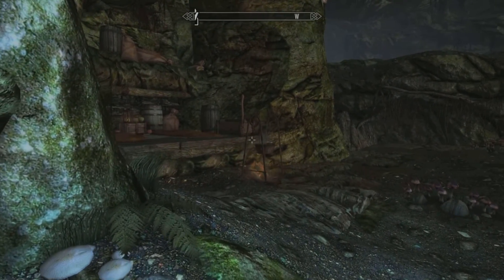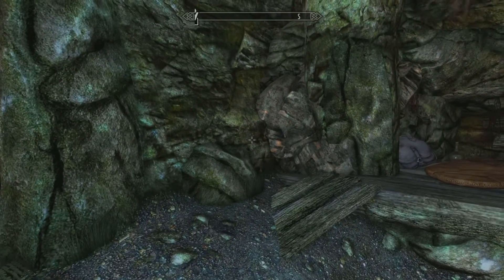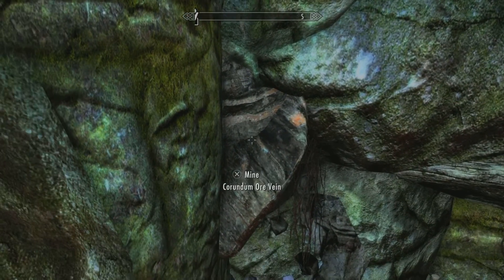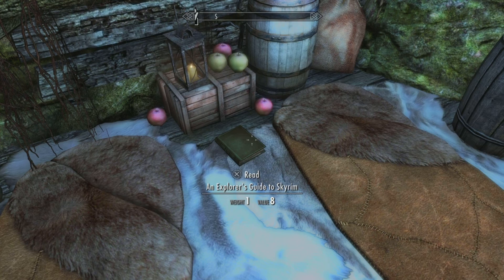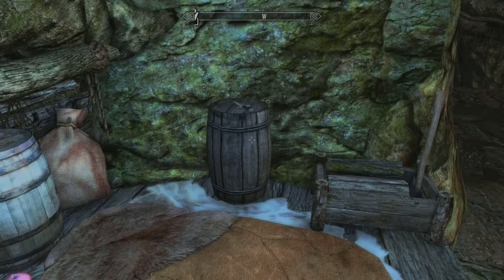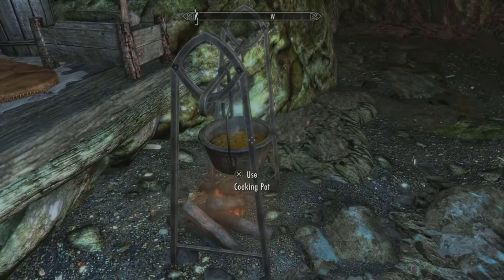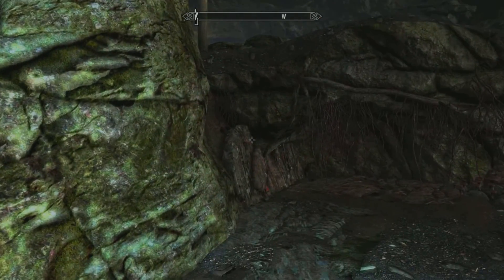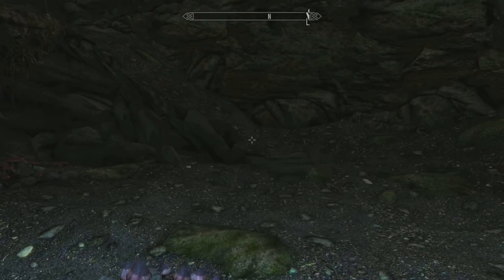There's a little storage area, and a large room with some more storage. Looks like there's a sleeping bag, corundum ore, a little bit of food, more storage, and a cooking pot.